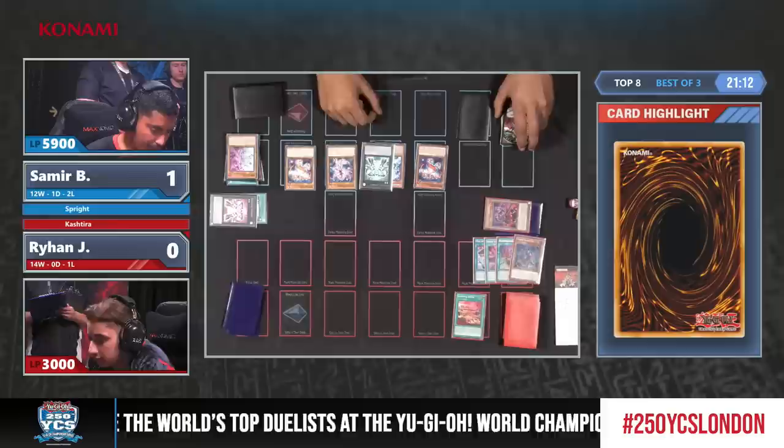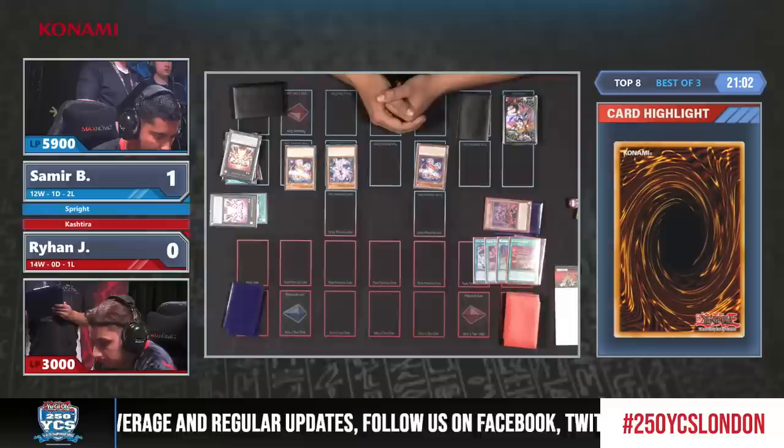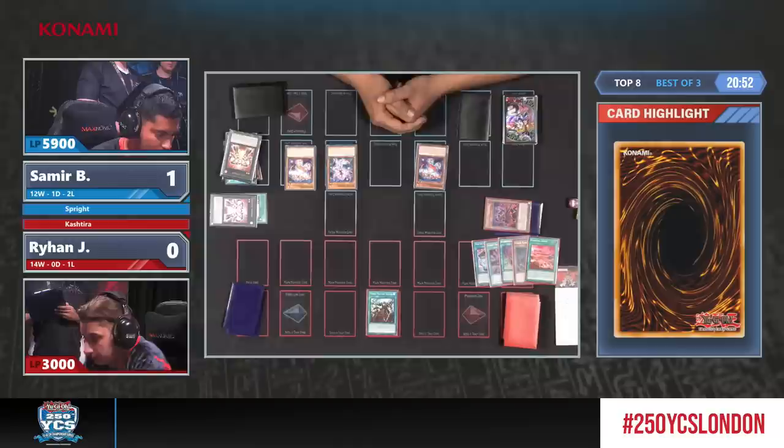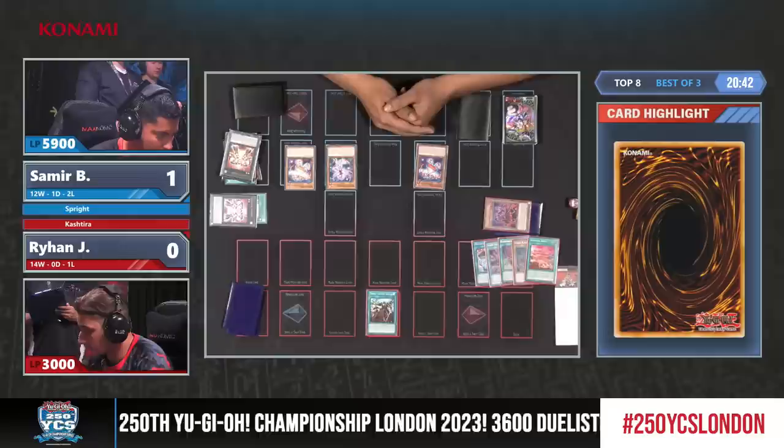Ryan starts seeing things off with the Berth, and he tributes the Gigantic - wants to remove it. One more card from Ryan. Is it anything useful, or is this going to Samir? Frost. Oh, Frost - nice one. It's actually really scary in this situation. All we have left is the Red still online, but it's definitely a good one. He can access some of his draw power, potentially.